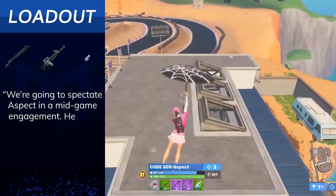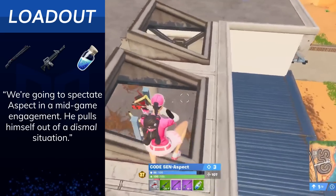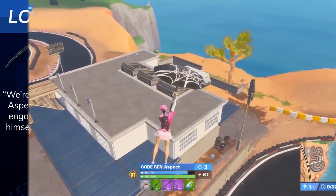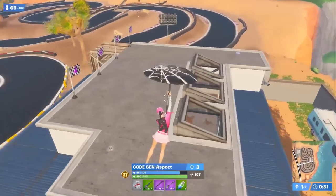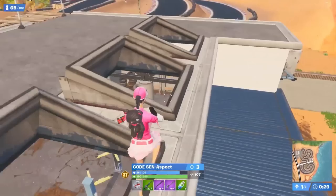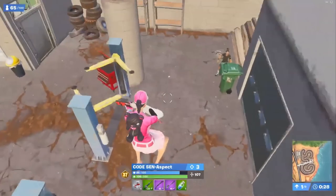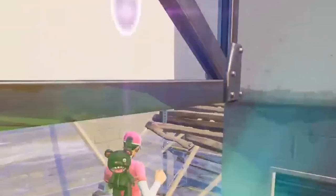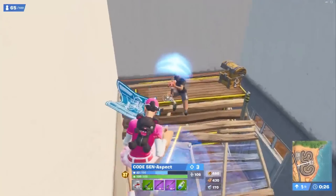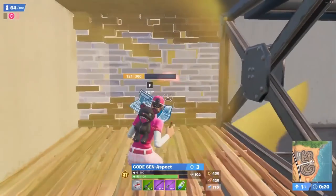We're going to spectate Aspect in a mid-game engagement. He pulls himself out of a seemingly dismal situation here. His enemy is fierce and isn't backing down. Aspect has a great loadout — a shotgun, an AR, and some minis, but most importantly, full health. He decides to go search for lurking targets. Pro players are always taking their surroundings into consideration. He sees a possible enemy nearby after studying buildings in the area, finds a target and goes for the kill, but gets countered by a boogie bomb. The enemy decides to spray at him with an SMG instead of using a shotgun.